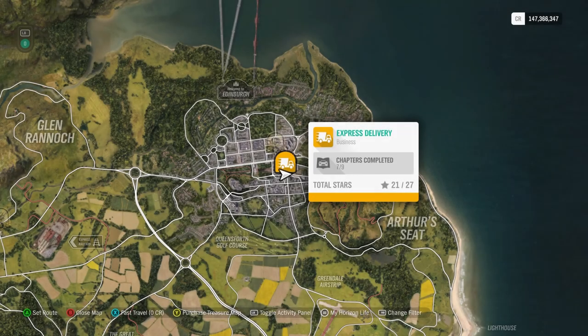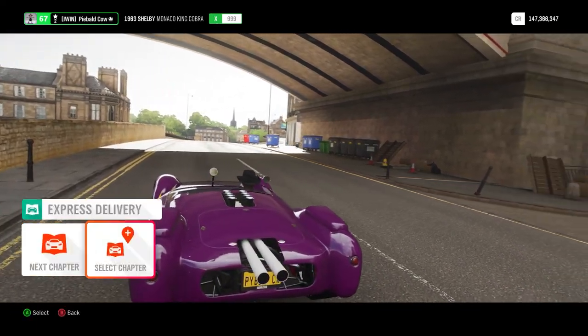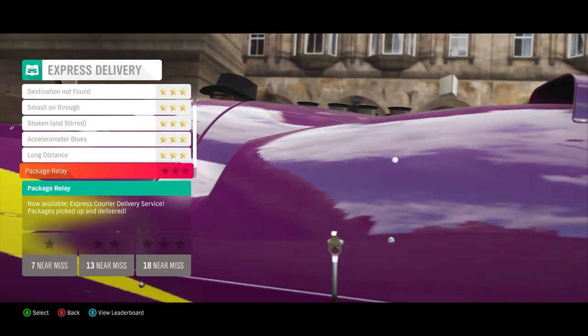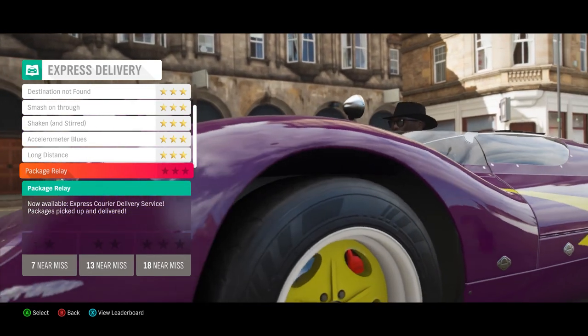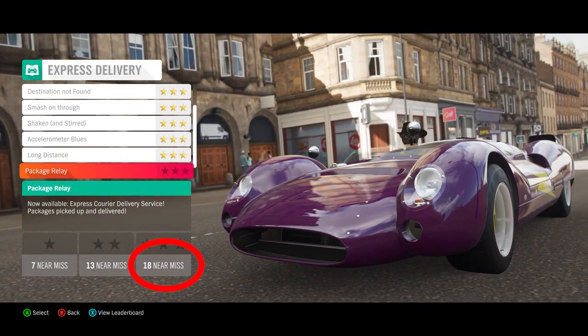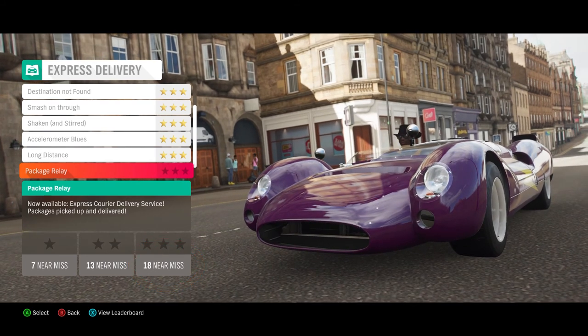All right guys, we are on chapter eight of the express delivery business. As usual, all the previous chapters are up in the playlist linked above if you need to check those out. We need to do a package relay express carrier delivery service — packages picked up and delivered. This looks like a multi-stop chapter with 18 near misses, so probably along the way of delivering packages you can rack up 18 near misses. Let's see how this goes.